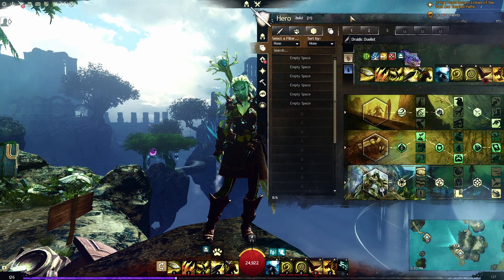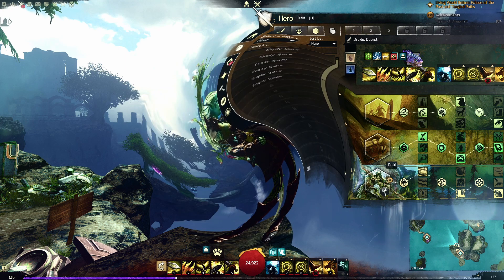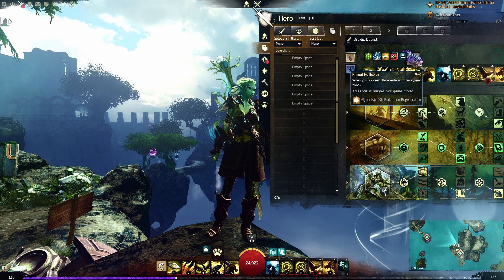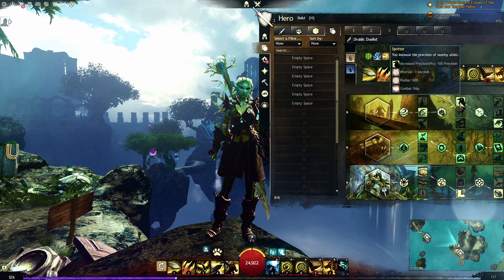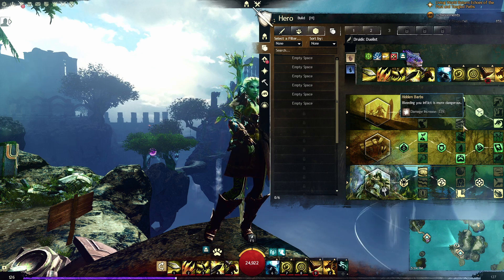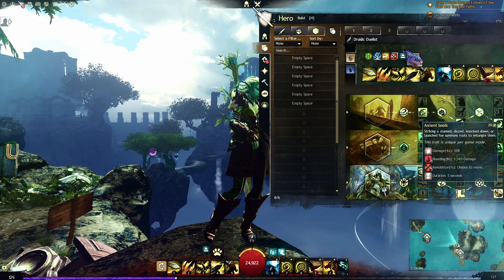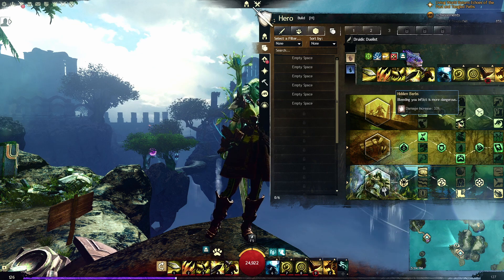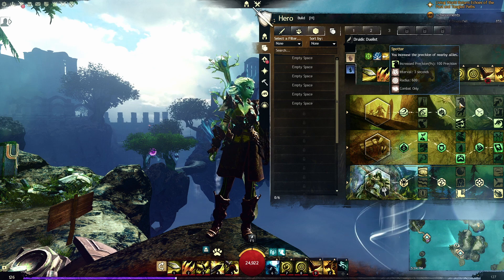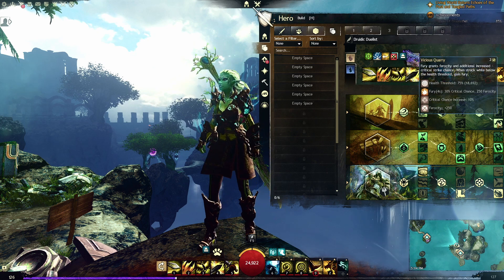With that stat setup I went in this direction with the build. I'm taking Skirmishing, Wilderness Survival, and Druid. For Skirmishing I'm taking Primal Reflexes — when you successfully evade an attack, gain vigor, which allows you to evade more. Then Spotter, which increases the precision of nearby allies — you could take Hidden Barbs since we are taking Ancient Seeds, but Spotter lets you get more crits and be a team player. Finally, Vicious Quarry.